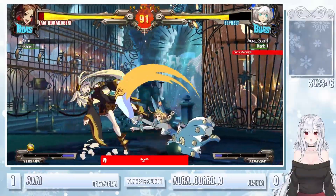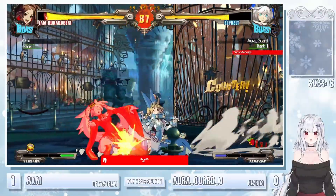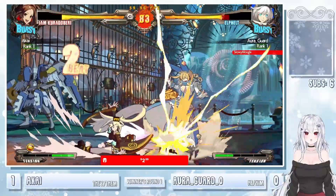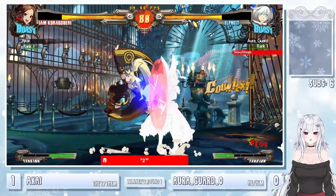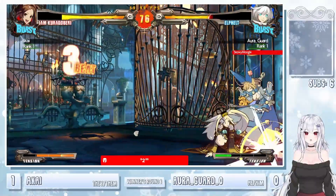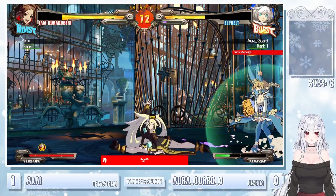Waiting it out a little bit. 2S again — gotta be careful. I wonder does Jam's profile low-profile Farslash really easily? Because I think that's normally the reason you'd go for 2S instead of Farslash — for characters like Sol and Venom that could pretty easily low-profile you. 2S is not great for combos.